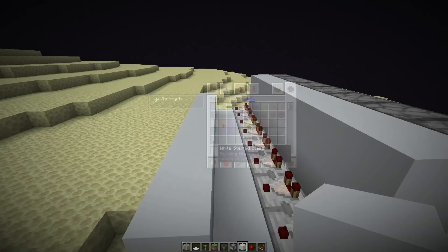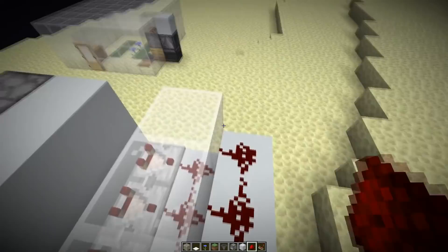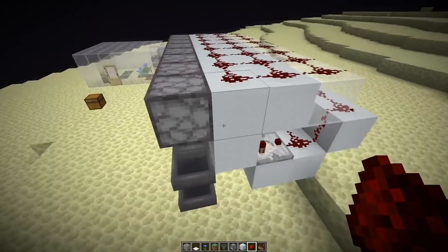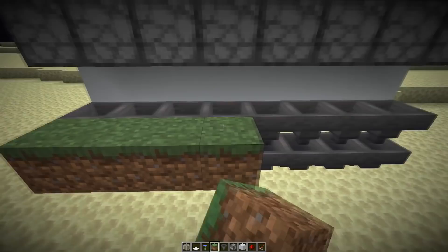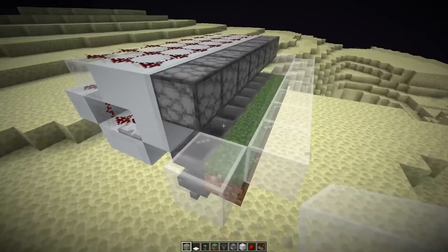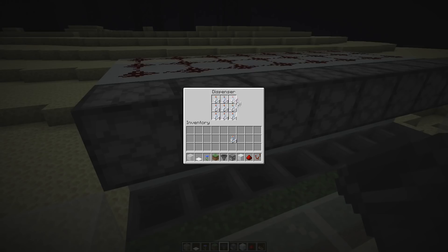Next we either need a glass block or a slab so the redstone wire isn't cut. Put redstone dust on all the remaining blocks. Then of course we also need dirt or grass blocks for the flowers later. Some glass blocks on the side as well. And we want to fill up the dispensers with glass bottles — it's important that we fill them up completely, as I mentioned at the beginning of the video.